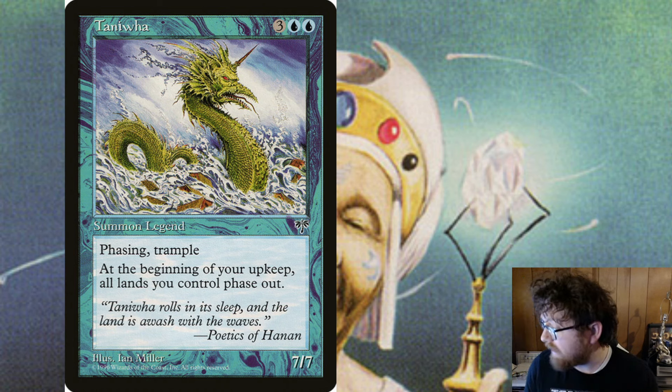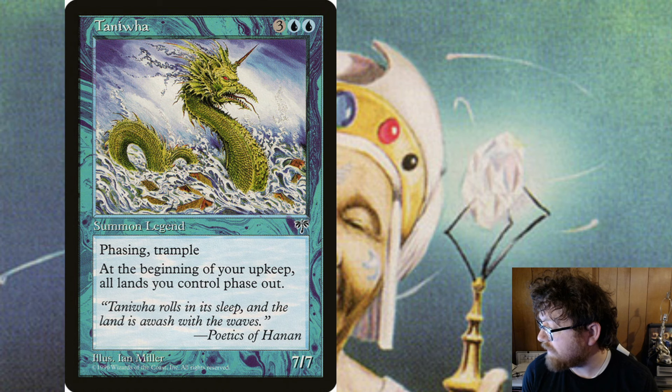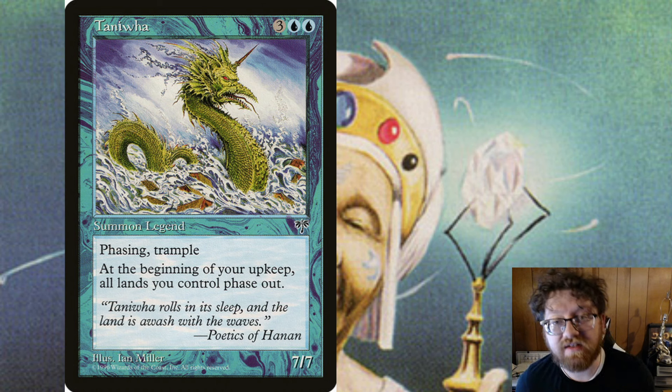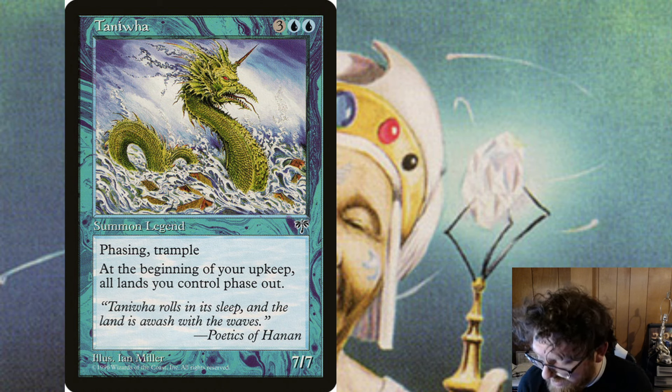For anyone who's been playing this game for a long time, you know what phasing is. Or if you're pretty new to the game, there was a card called Teferi's Protection and several other cards since then that have reintroduced phasing back into the game. And then also it has: at the beginning of your upkeep, all lands you control phase out. They phase in before you untap during your untap step.